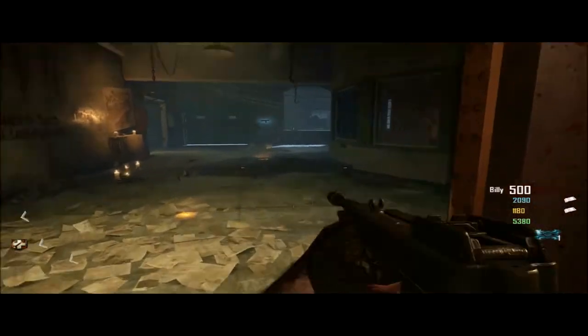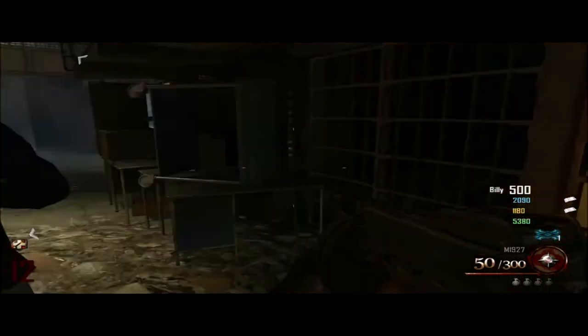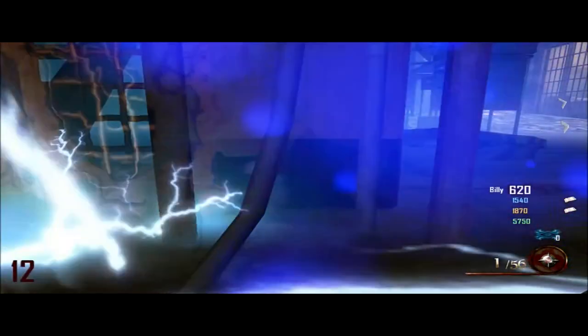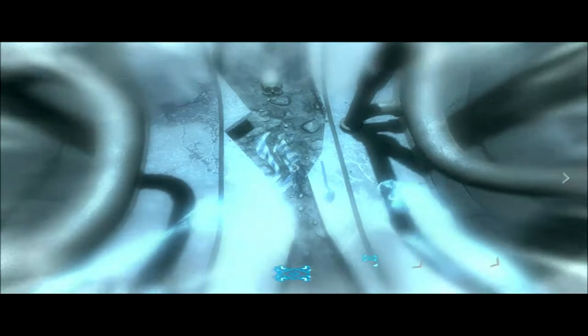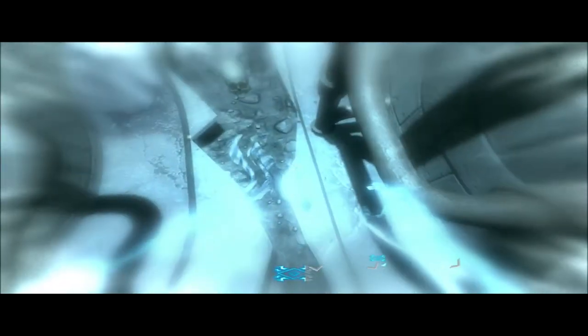After you've got all the skulls, you need to make your way to the warden's office and throw your tomahawk at this poster. After you've done that, you need to go into afterlife mode and go behind the poster. Look for a silver spoon right there — just shock it and it'll disappear.